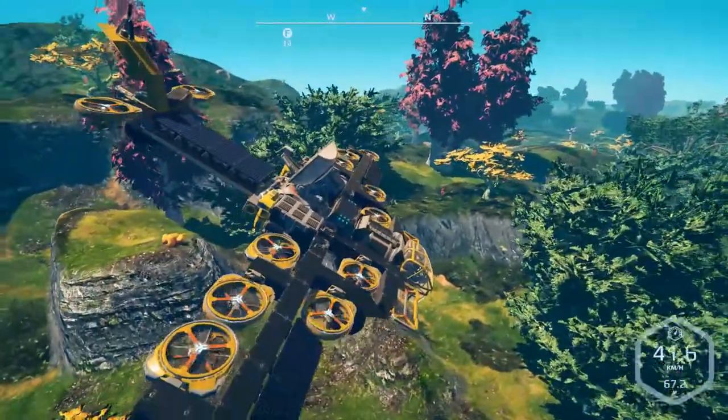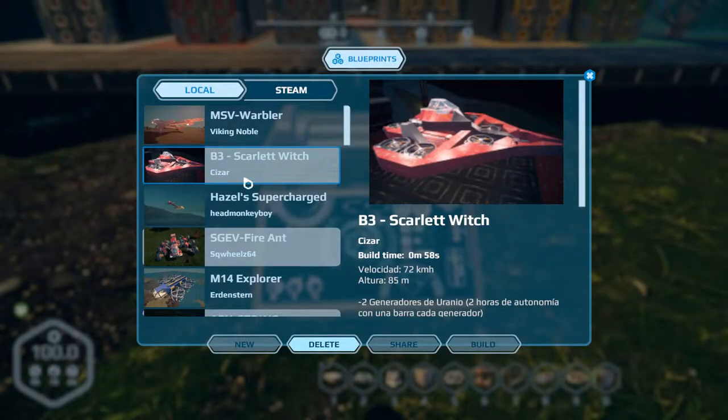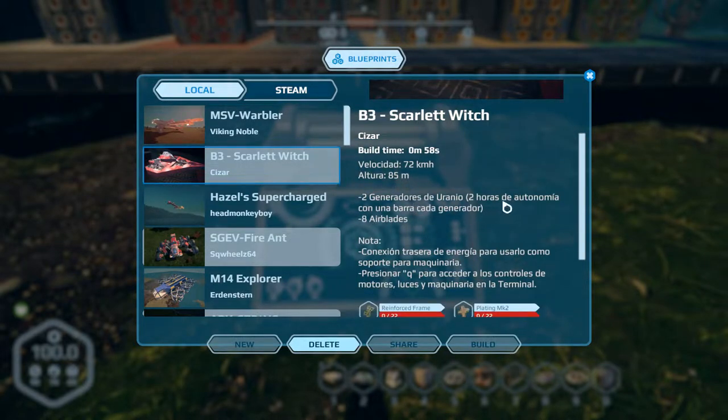Next up we've got the B3 Scarlet Witch by Cesar. Build time is 58 seconds, average speed 58 kilometers an hour. It can apparently only go 85 meters high, but that could depend on where it was built — maybe up on a mountain. If you build it in the desert you'll probably get 250–300 meters. Altitude is restricted by the water table. It has two uranium generators.